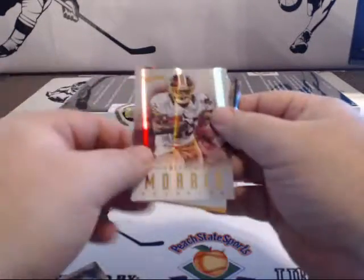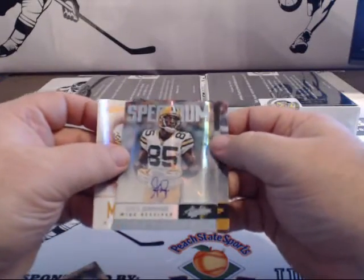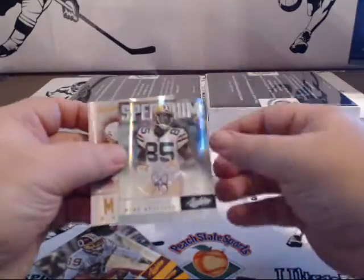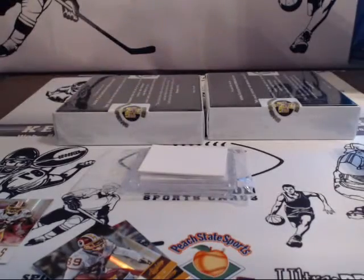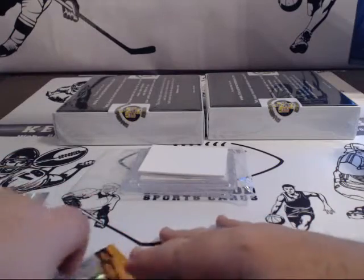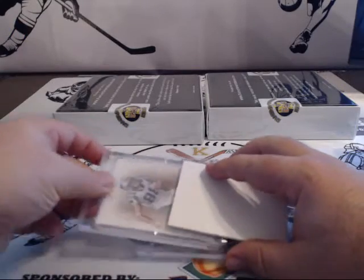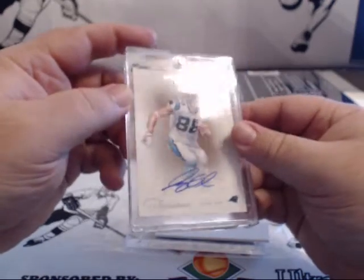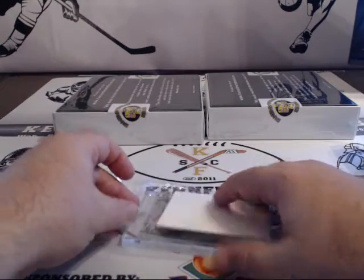Oh my goodness gracious, for the Pack Attack — Greg Jennings, one of 25. I thought that was going to be a veteran autograph. I might get on and do the last case of baseball tomorrow. It's too late to do baseball tonight. For the Panthers — Greg Olsen, 36 of 49, for the Panthers. G-Man, continuing on.